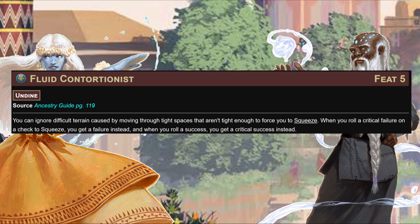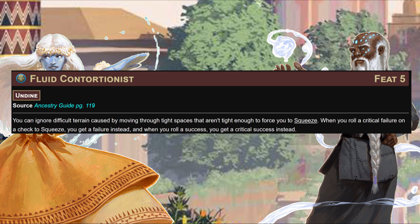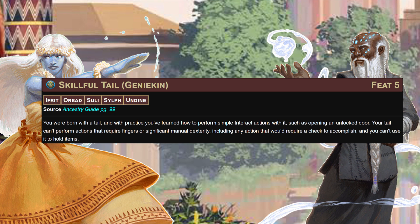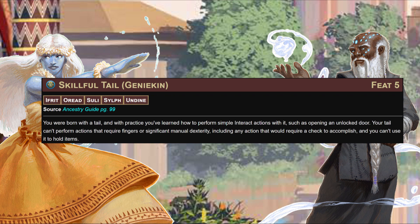At level five, Fluid Contortionist lets you ignore difficult terrain caused by moving through tight spaces that aren't tight enough to force you to squeeze - probably comes up a lot in smaller hallways or scooching past your friends. When you roll a critical failure on a check to squeeze you get a failure instead, and on a success you get a critical success. Genie Weapon Flourish gets you critical specialization with all your genie weapons.